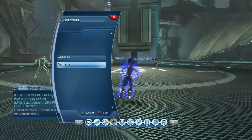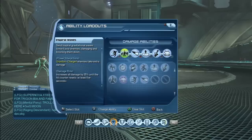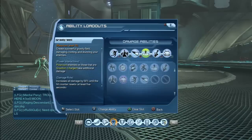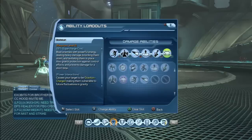Here's my loadout. Damage — we've got Singularity, In Spiral Waves, we've got the Gravity Bomb, the Gravity Well, and Warped Reality. For Super Charge, you've got Oblivion.